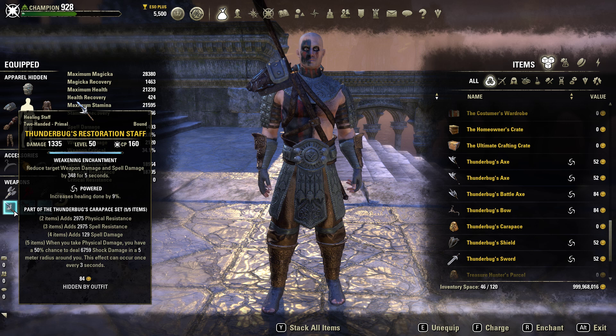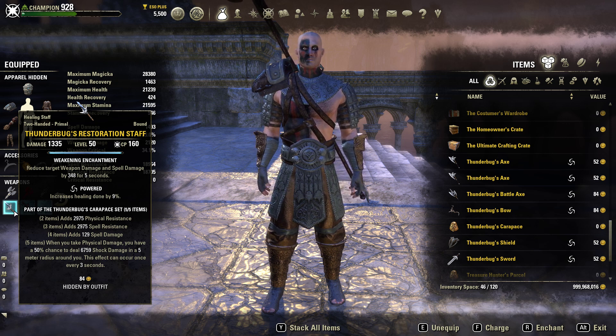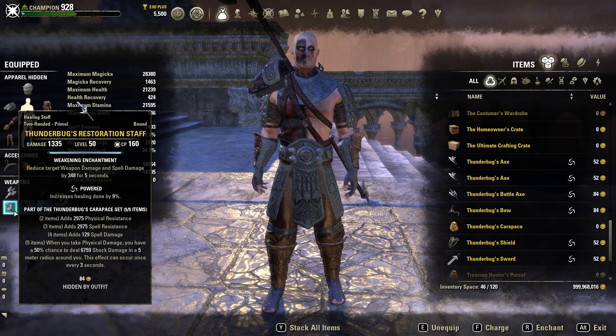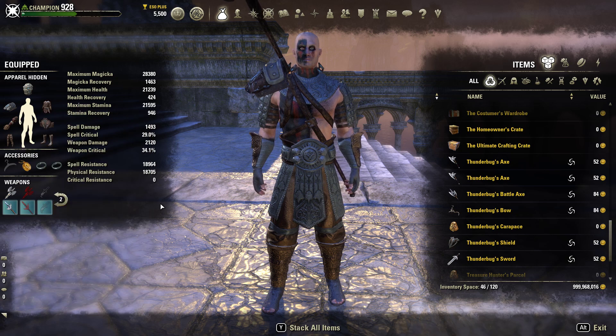On the back bar, we are using a weakening enchant on a powered Resto Staff. Because we don't have high spell damage, we want to take advantage of the powered effect to boost our healing done.